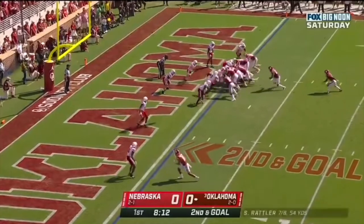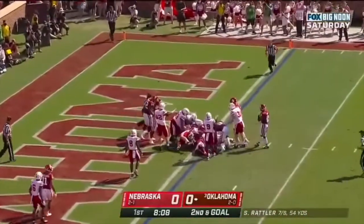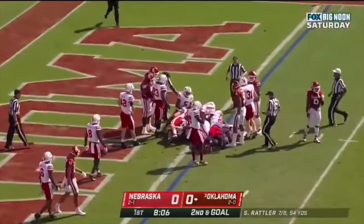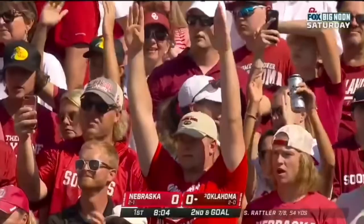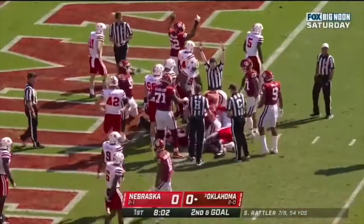Paul the fullback, Gray the tailback. Quarterback sneak — it's Rattler turning for the goal line, and I don't think he got in. They tried to go QB sneak and didn't get there. No! Touchdown! He's laying in the end zone!